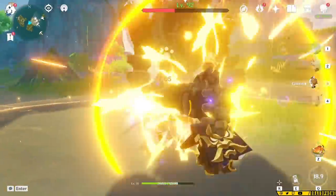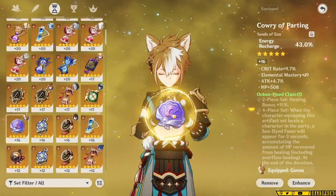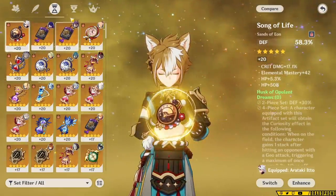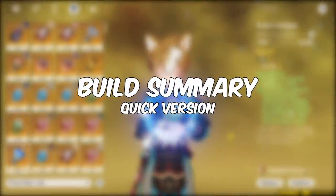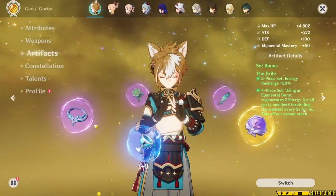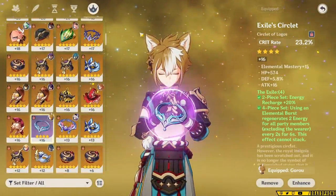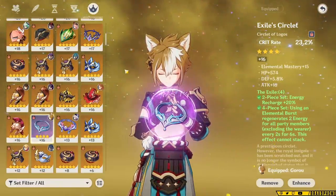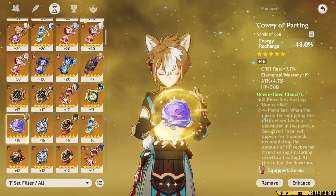You're going to see videos of people getting 35k charged attacks with Goro and trying to one-shot bosses, but that isn't representative of normal gameplay that'll help you clear endgame content. If you do want to build him for some damage while supporting, you can use the 4-piece Husk set, but I'd still keep the same stats: Energy Recharge Sands, Geo or Defense Goblet, and a Crit Rate Circlet. In summary, my recommended build for Goro is 4-piece Exile with an Energy Recharge Sands, a Geo Damage or Defense Goblet, and a Crit Rate or Defense Circlet. The choice between crit rate and defense circlet depends on whether you need the crit rate for Favonius to proc. For substats, prioritize Energy Recharge up to about 210%, then focus on Defense and Crit Rate.